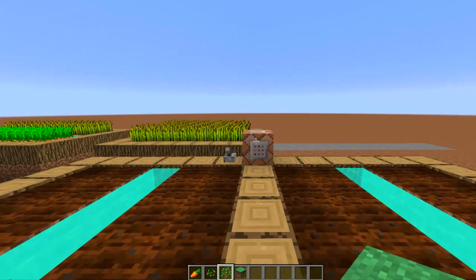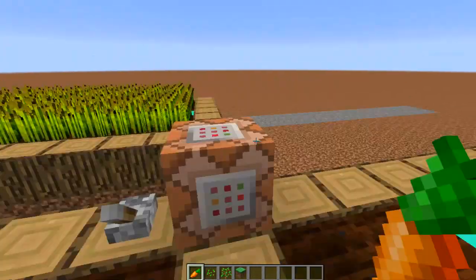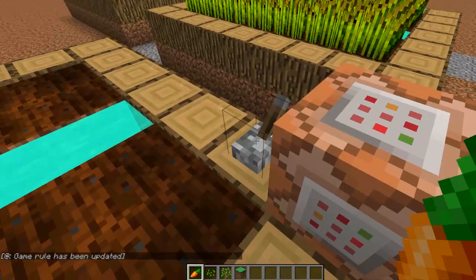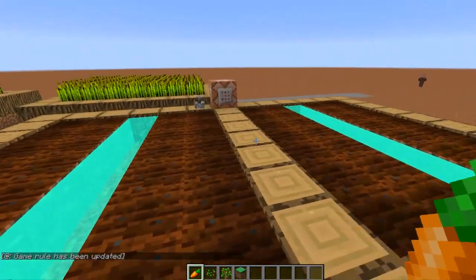Everything will go really really fast and you'll definitely see it. The first thing you do is grab yourself a command block and put in your command block: /gamerule randomTickSpeed 1000. Remember you have to have the capital letters in randomTickSpeed or it won't work. Let me just flick this lever — it says the game rule has been updated, so that means it's updated itself.